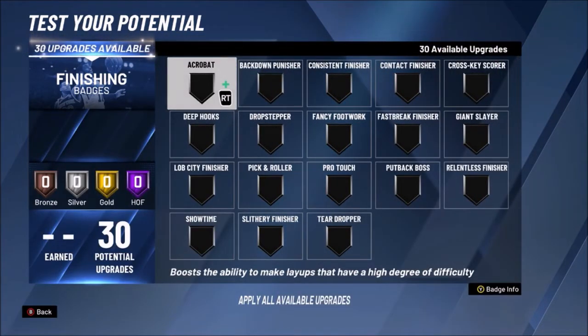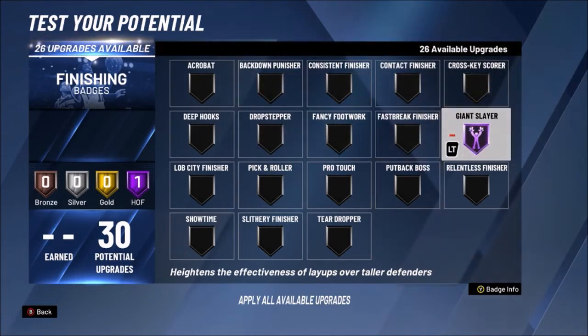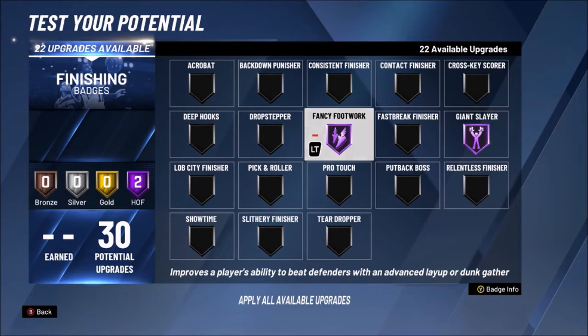Starting off with point guards, finishing is going to be different because you don't really see a lot of finishing slashers at point guard. But one thing you definitely have to have as a point guard is Giant Slayer, since you're going to be facing a ton of bigger guys on the court, especially in the paint. I also definitely recommend Fancy Footwork so you can get the euros and hop gathers to get yourself open, and if not, you can still get the layup in for Giant Slayer to activate.